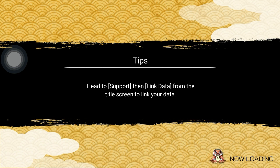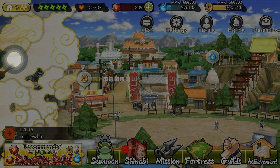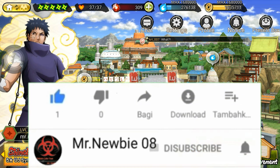Cara kedua, kalian bisa menyelesaikan misi-misi yang telah disediakan Bandai. Tapi jika kalian searching di YouTube, kebanyakan tutorialnya itu harus download aplikasi terlebih dahulu atau masuk ke sebuah website guys. Padahal jika kalian pikir-pikir, hal itu gak mungkin banget. Karena yang dibutuhkan cuma username dan berapa Shinobite yang kita mau. Kalau masukin akun dan kata sandi itu sudah jelas-jelas penipuan guys. Jadi jangan kalian masukkan akun kalian disitu.